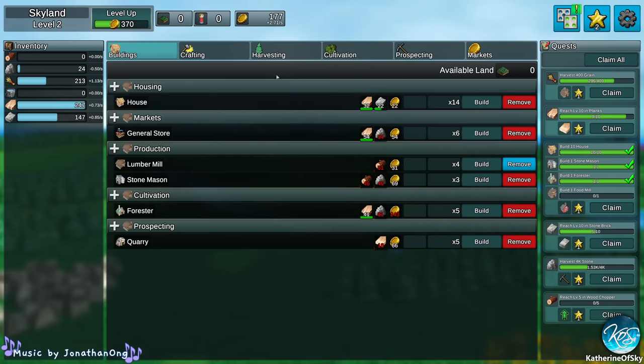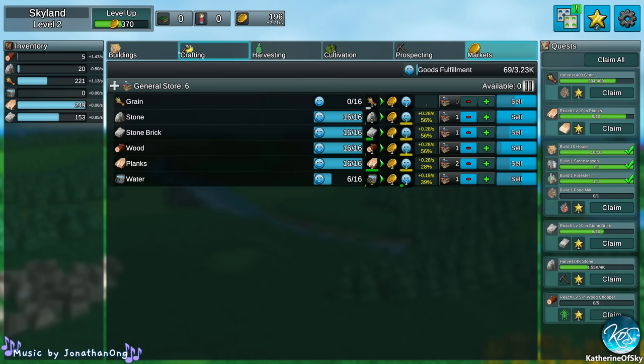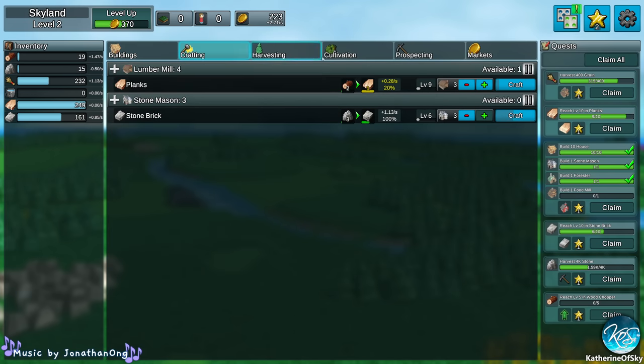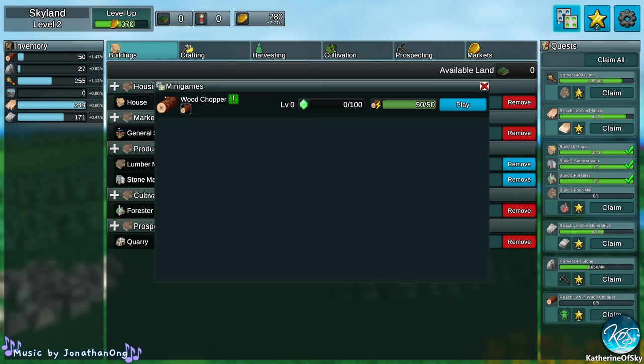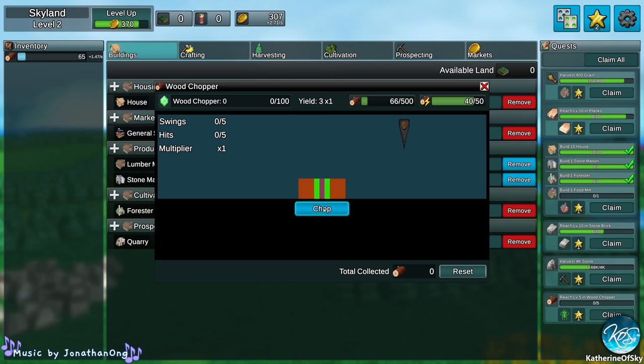Where did the wood chopper go? Might have been the minigame. Let's build up here. We're minus on stone, so we need to take off one stonemason so that we're positive on stone. We might as well take off planks crafting too because we're capped on planks right now. Let me show you the minigames. Wood chopper is the game. Chop the log to earn wood — hit closer to the center to earn more. Okay, let's begin.